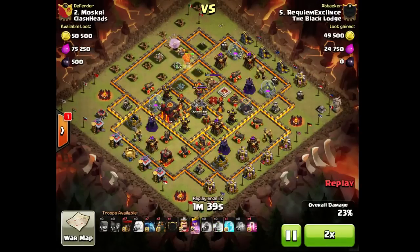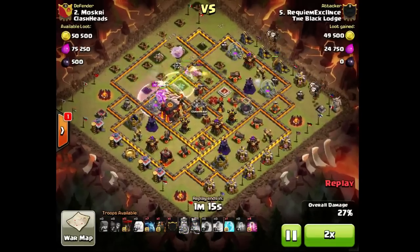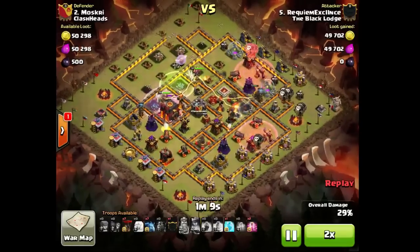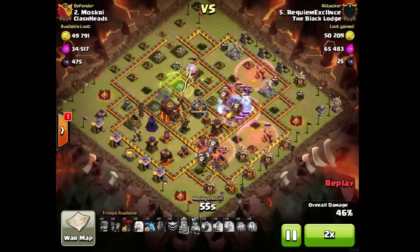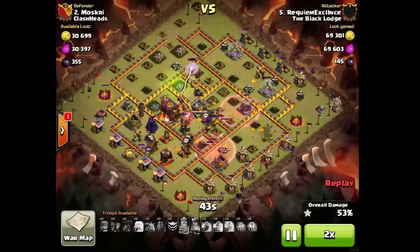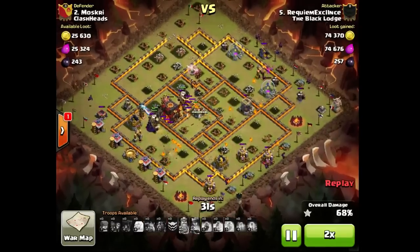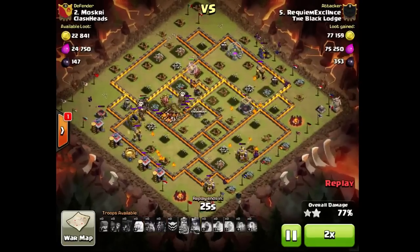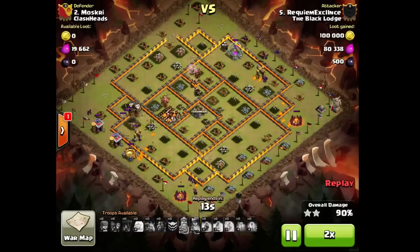On Townhall 10s we had a few same bases, on Townhall 9s different defense levels though. The lower base, taken by a Townhall 9, didn't work on a maxed Townhall 9 base, so they had to dip — they had 10 Townhall 10 dips on Townhall 9s. I won't be showing those attacks because there are just too many. I'll just be showing Townhall 10 attacks and Townhall 9 on Townhall 9 attacks. Anyway, this was attacked by Requiem Excellence — pretty sweet attack, he just wrecked me down.